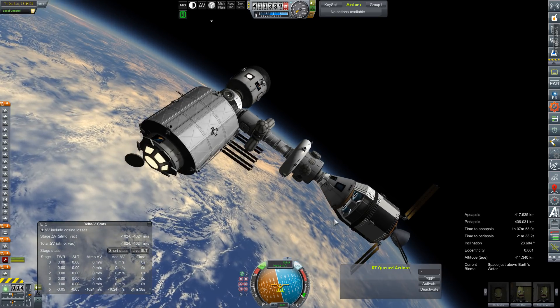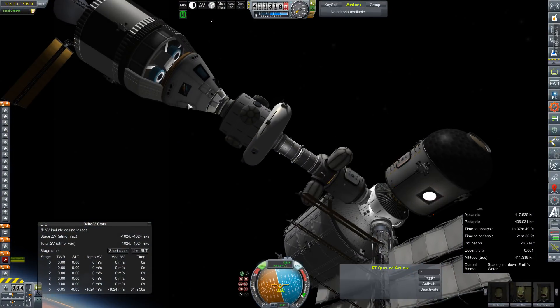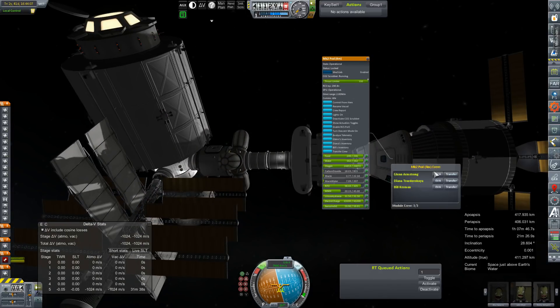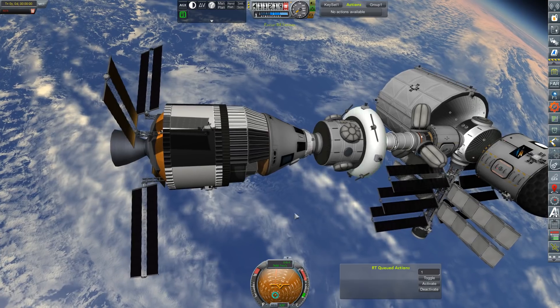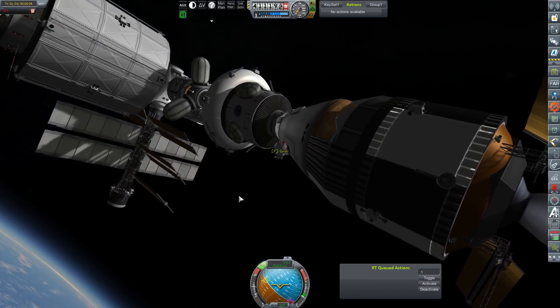I've transferred over all the available resources that could be transferred — everything from the HAB module, which is now pretty much empty. We just need to rotate some of our crew around. We're going to go ahead and get somebody out of the Artemis. There's our crew hatch. Bill is our resident engineer, Diana is our scientist. Bill, EVA — it's your turn to spend some time out here. Let's get you into this lab.